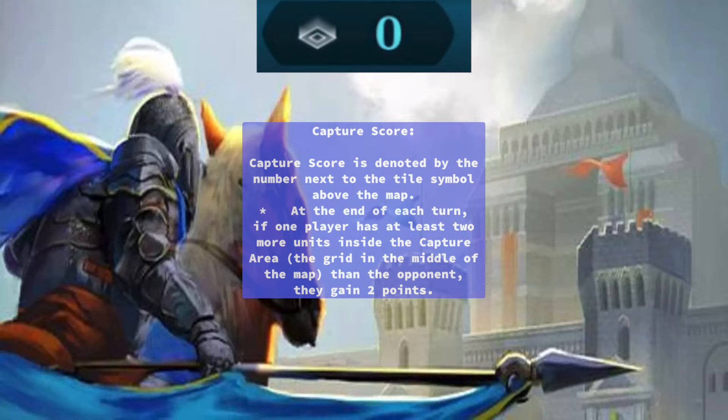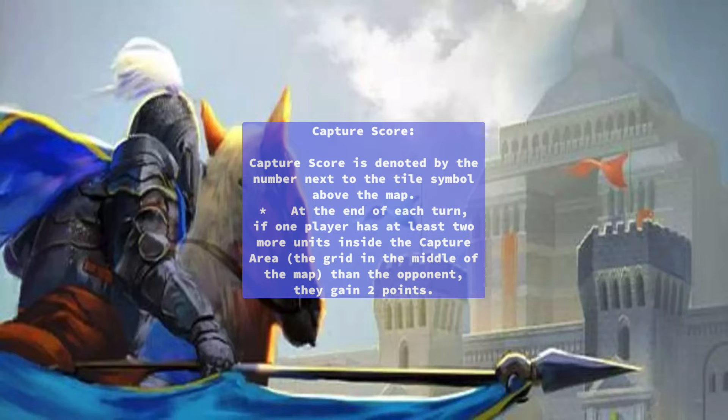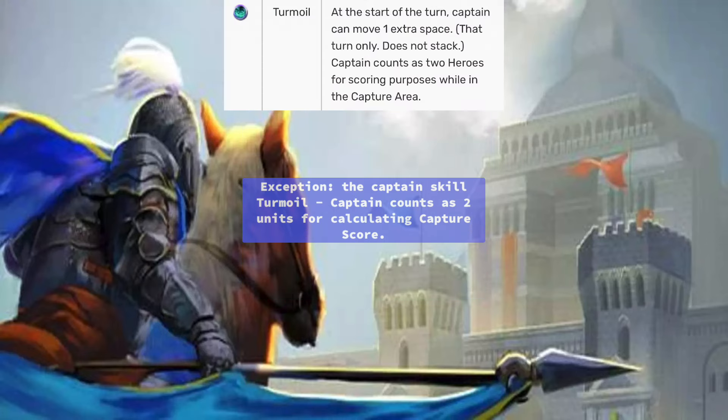Capture Score is denoted by the number next to the tile symbol above the map. At the end of each turn, if one player has at least two more units inside the capture area than the opponent, they gain 2 points. Exception: the captain skill Turmoil causes the captain to count as two units when calculating capture score.